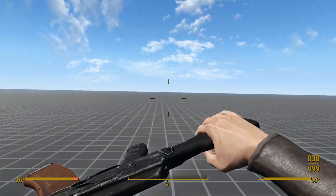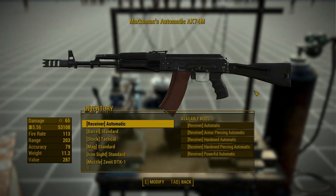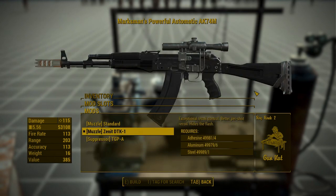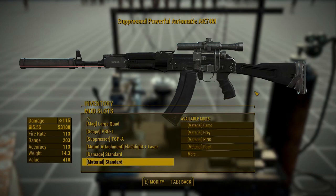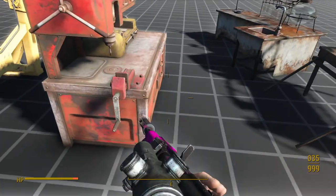In terms of attachments, the Frontliner Unique cannot be edited at a workbench, but the regular AK-74M has five receivers, one barrel, four stocks, five magazines, 12 sighting options, a suppressor and flash hider, a flashlight, laser sight or combination of both, damaged sheets, and seven camo materials. That's not a whole lot of attachments, and none of them change the weapon very much.